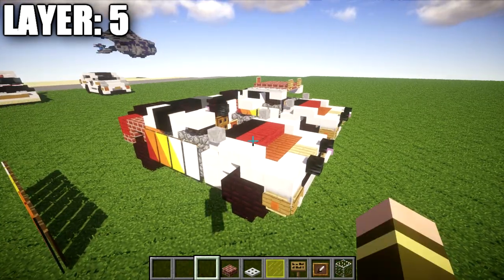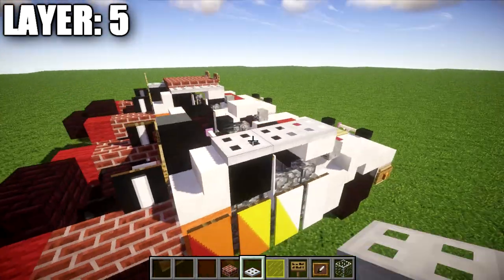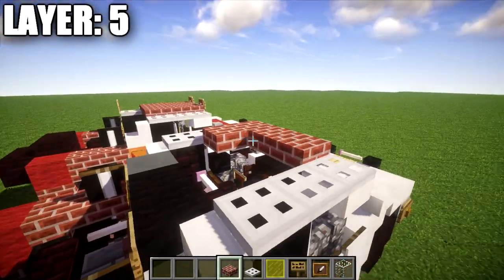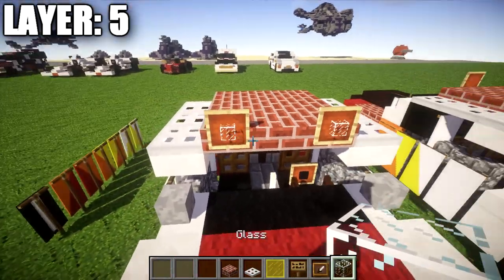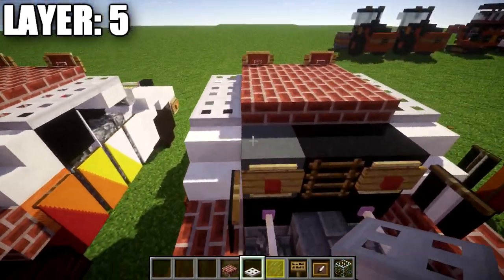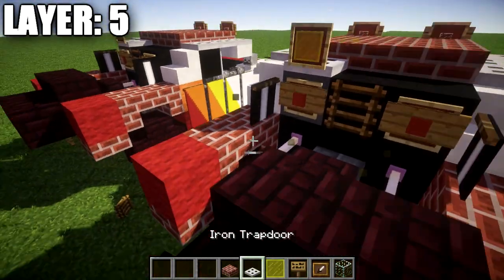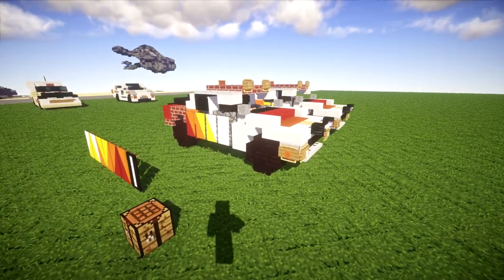Moving on to layer 5 — we start by placing an iron trap door on top of the quartz top slab, followed by two more iron trap doors back along the side, same thing on the left side. We then take brick slabs and place basically three rows of three in between the iron trap door rows on both sides. Coming off the two brick slabs on both sides, we place an iron frame, a glass block in the iron frame, and a sign to cover it up. The last thing is the off-road light: place an iron trap door on top of the cyan stained clay block, followed by an item frame and a yellow stained glass pane in the item frame. That completes layer 5 and finishes the 1993 Toyota T100 Trophy Truck.